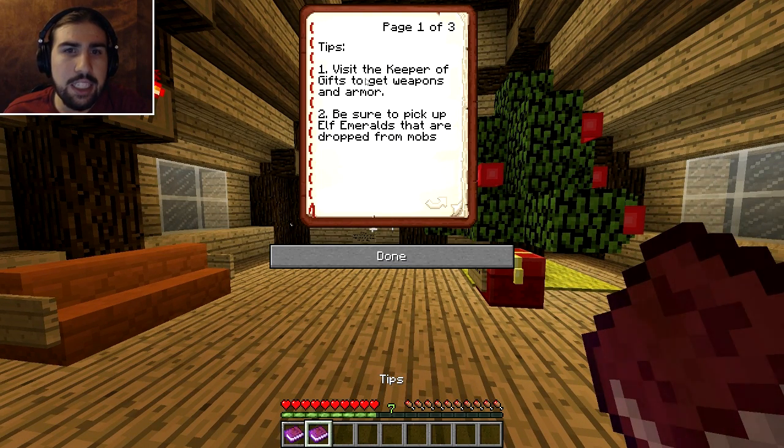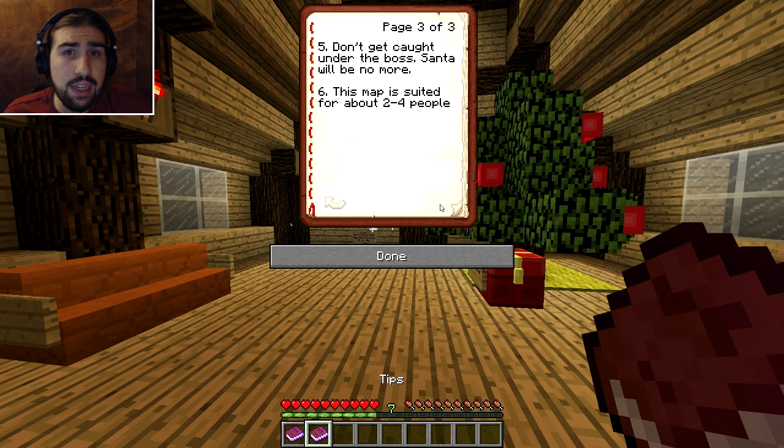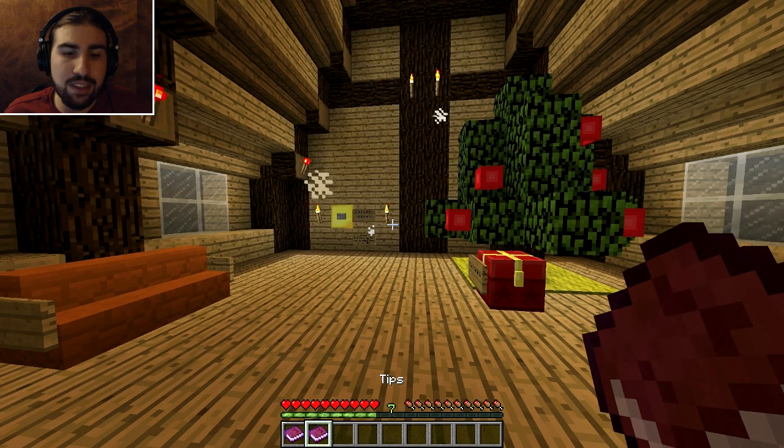And here are some tips: visit the Keeper of Gifts to get armor and weapons. Be sure to pick up elf emeralds that drop off mobs. Use the gift exchange at the Christmas tree to get gifts. Use the train to your advantage — elves can't hop fences, good to know. And don't get caught under the ball; Santa will be no more. It's suited for two to four people; it says you can play with one, even though it recommends two.